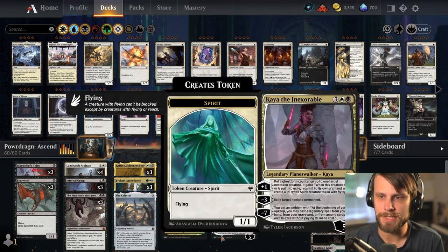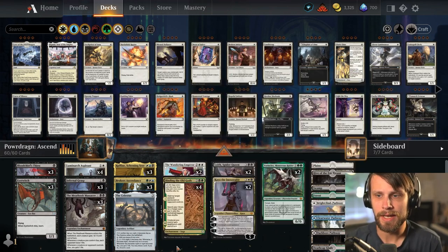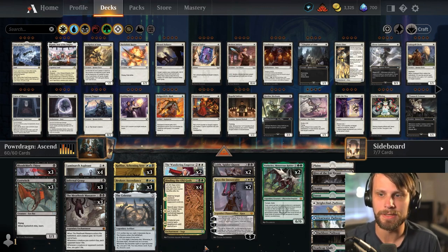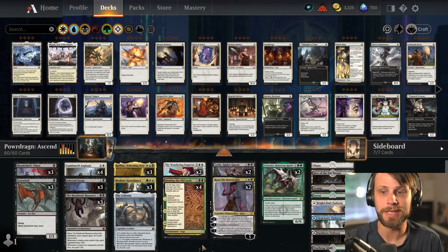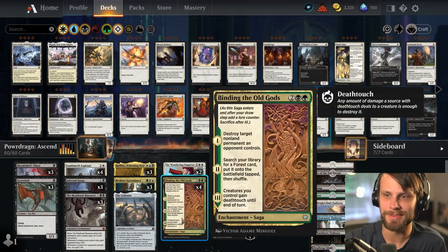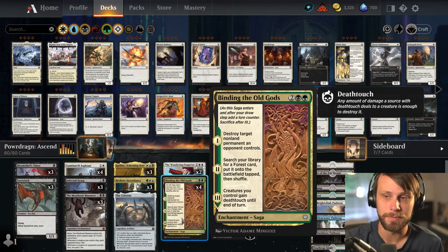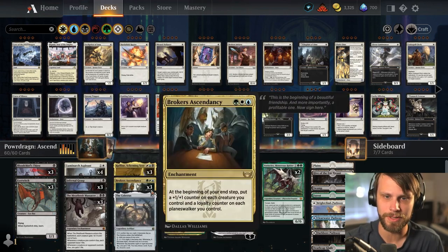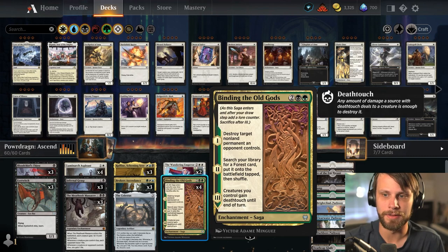Celestis also ramps and fixes our mana, which given that we are a four-color deck can certainly be an issue. Binding of the Old Gods is a great option to help fix our mana, get rid of a permanent on the opponent's side of the field — it can be any permanent, which is super helpful — and then give deathtouch to all of our creatures on that third level.